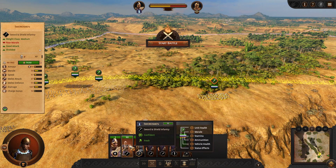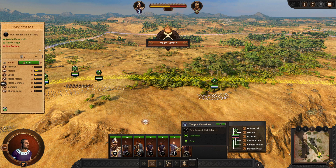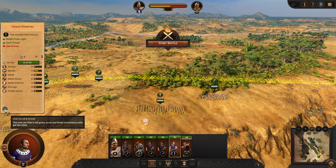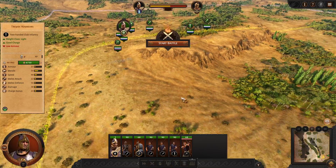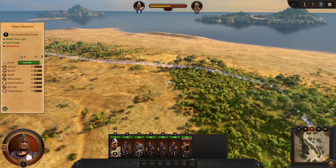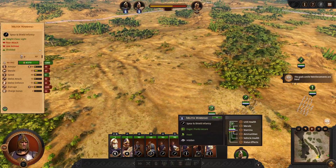Swordsmen are good as a blocking force and like to fight on the front lines. They don't have much flanking chance. However, the Trojan warriors have a charge bonus, so they can come in on the flanks and do a lot more damage than fighting on the front line. There are a couple of different types and purposes for units. We're going to start the battle as we're going to get these reinforcements in, then adjust our formation from there.